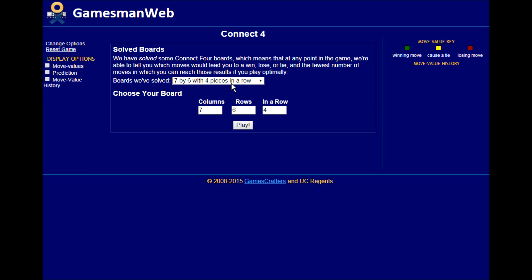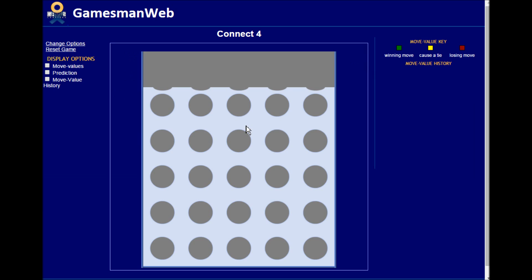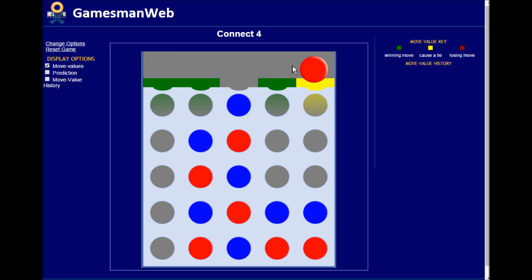Game Crafters has also solved different size boards. Instead of just seven columns and six rows connecting four in a row, there are different configurations that have also been solved. For example, a five by five board connecting four in a row — when you look at the move values, this game is actually a fair game that could result in a tie, like tic-tac-toe. If both players play properly, it ends in a tie, but you can make mistakes that lead to a win for one of the players.